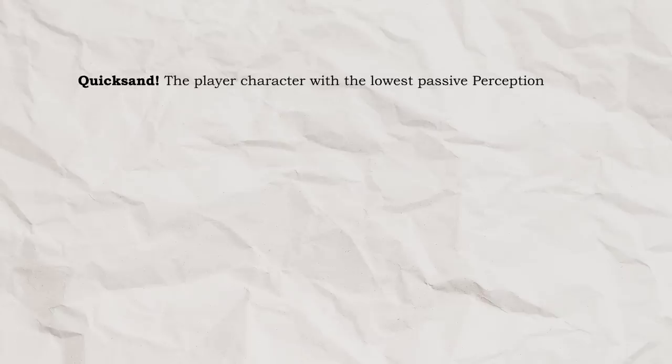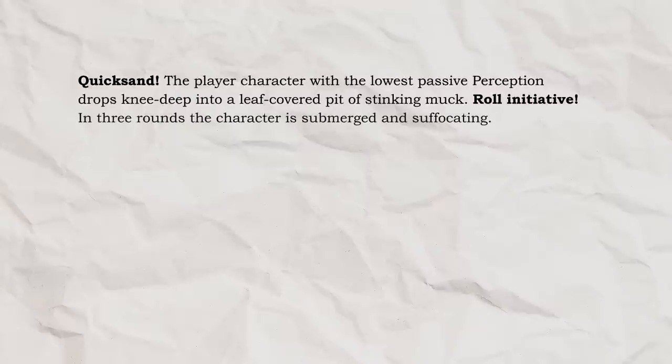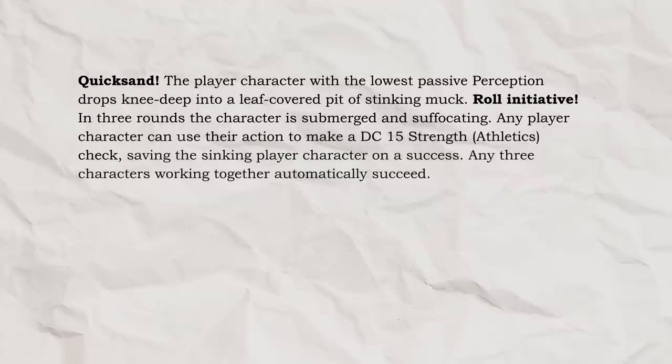The player character with the lowest passive perception drops knee-deep into a leaf-covered pit of stinking muck! Roll initiative! In three rounds the character is submerged and suffocating! Any player character can use their action to make a DC 15 strength athletics check, saving the sinking player character on a success! Any three characters working together automatically succeed!